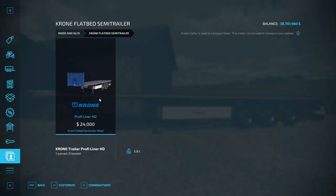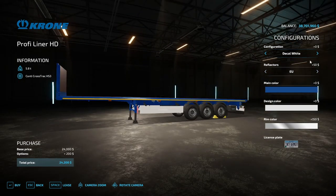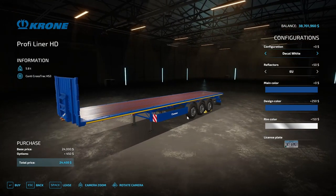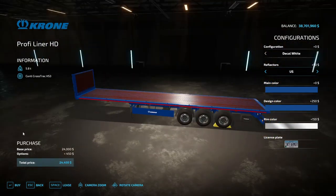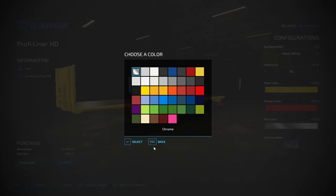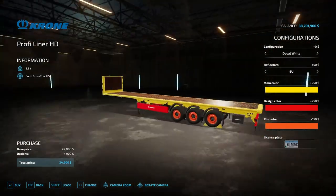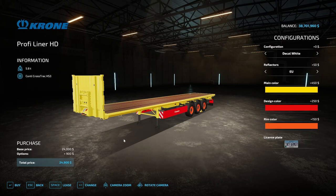It weighs 5.8 tons. In the store: the Krone decal in blue or white — hard to see on white, but on blue you can see it clearly. Reflectors are EU by default — solid yellow — and US is all red, which isn't quite accurate but okay. Main color, rim color — all colors of the rainbow — and you can set a license plate. It's just a good old flatbed; just remember it's in the bale loader category, not trailers.